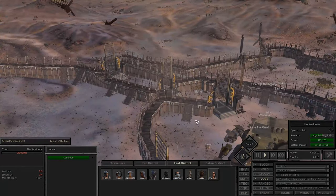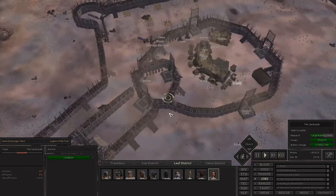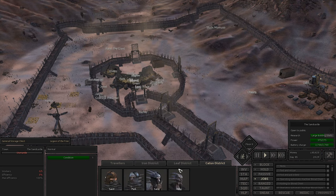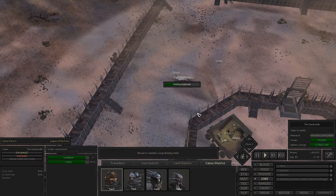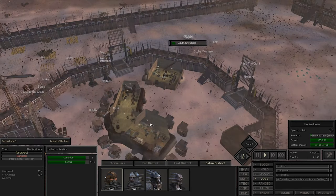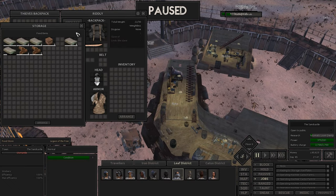All in all I'm pretty happy with how we are at the moment. We're still a little ways off from the others arriving - 14 hours before some bandits turn up, then four hours after that the Sheikh are going to be there. This is going to give us a chance to check our new and improved iron district in action. The leaf district we're going to have be more peaceful and focused on farming when we can. Research has been completed - large building shells is done!